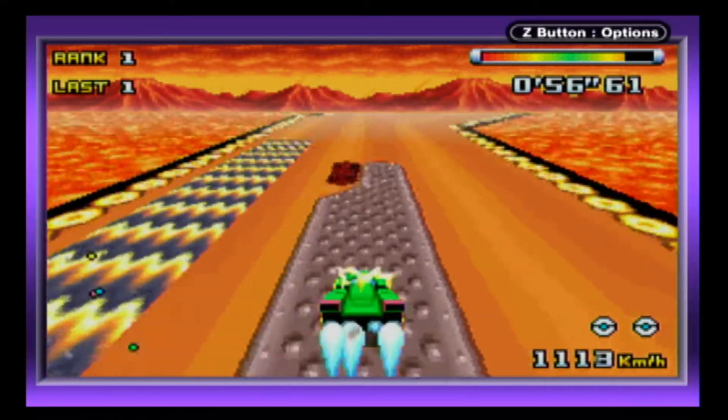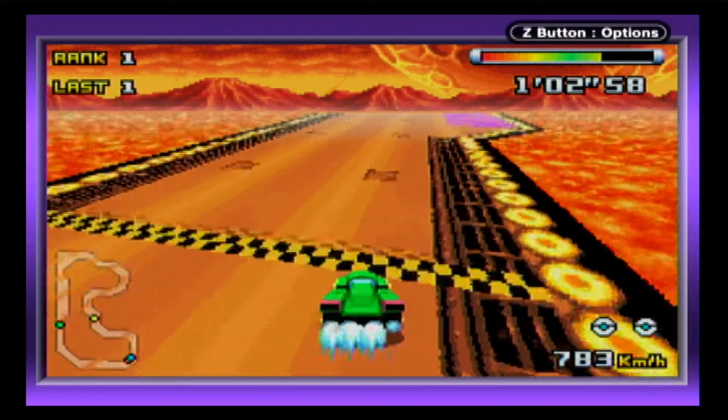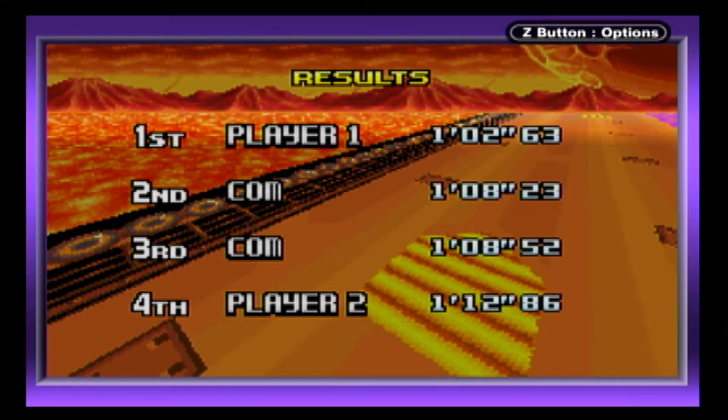The shortened lap number means that each race only lasts about a minute, making this one of the shortest Single Pack Link options available. In fact, loading this mode into empty GBAs takes about 15 seconds, which means that playing the actual game isn't much longer than the loading screen.